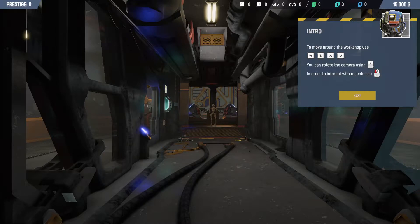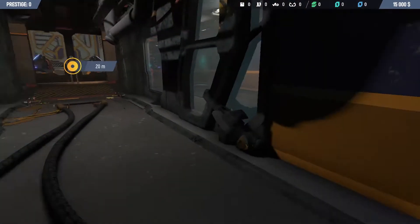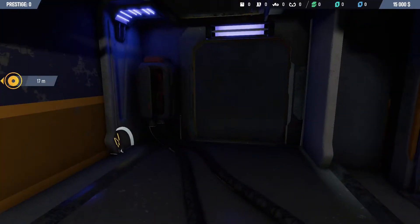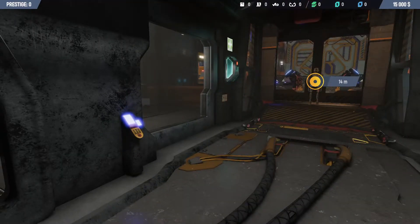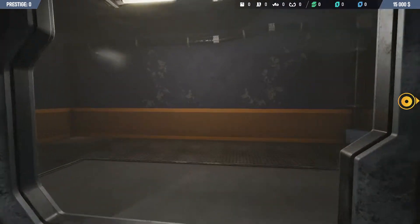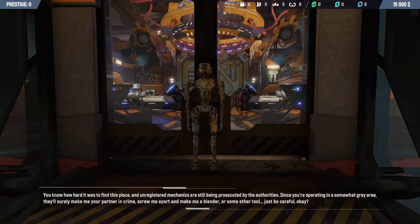Anyway, let's turn up the game sound. Intro: to move around the workshop, use WASD. You can rotate the camera using the mouse, and in order to interact with objects, left-click. Let's change my mouse DPI — that's better, not throwing my head everywhere. This is nice, kind of reminds me of Rover Mechanic Simulator. Nothing out there for a PC.